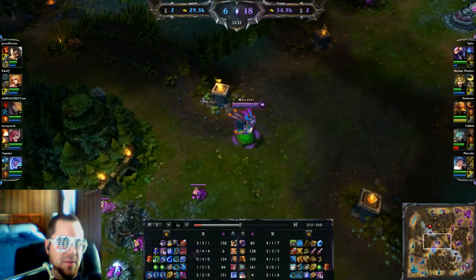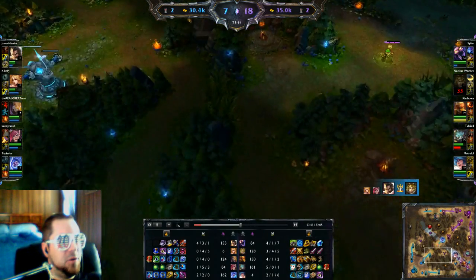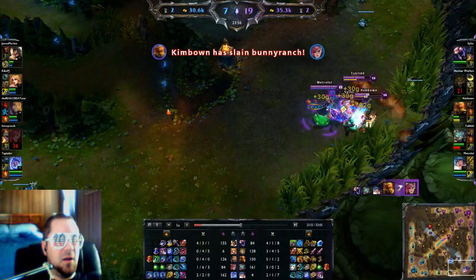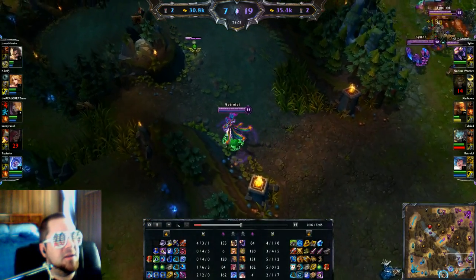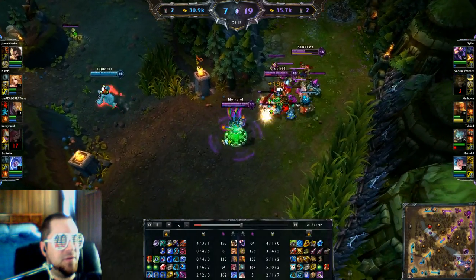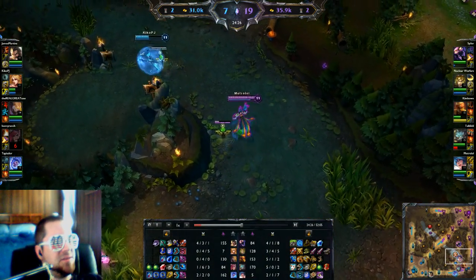Which bush should I ward on the red side? I just don't have a clear answer. Our team starts really dominating at this point. Then I make a big mistake — I thought I could contest a vision ward but she counter-visions me, which was a terrible call. I shouldn't have done that so early. It looks like she also placed a regular ward there, so I go to harass her a bit.